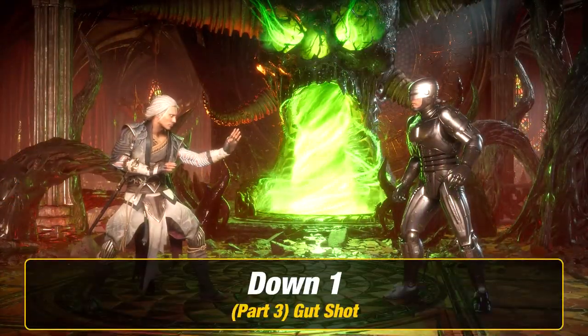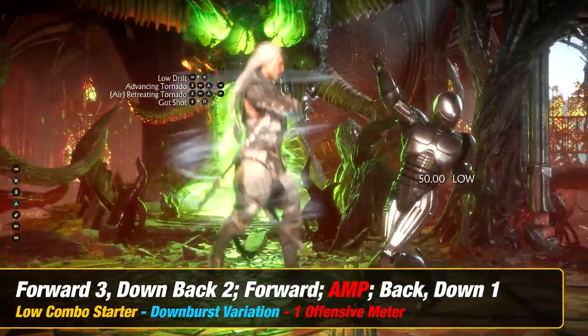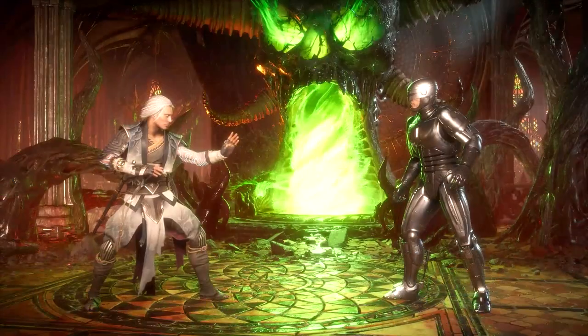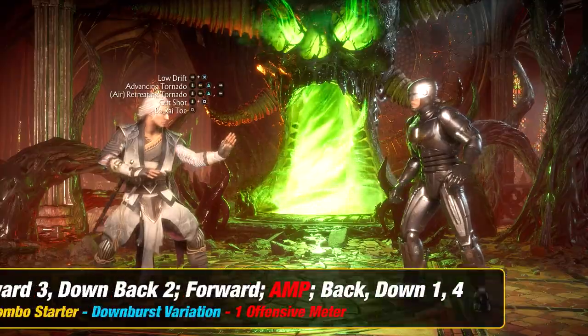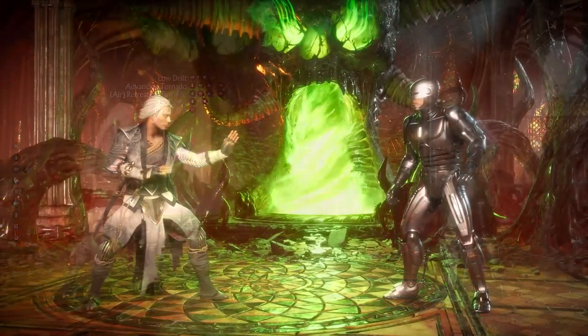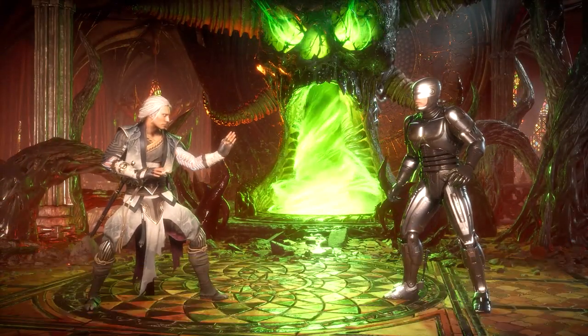Part three, you want to add gut shot, which is down one. Part four, you want to add bow right toe, which is forward. Part five, you want to add wind kicks, which is down back four.